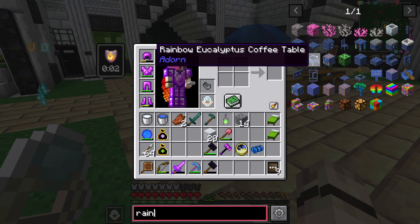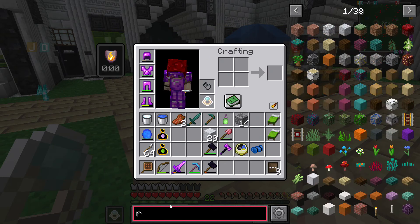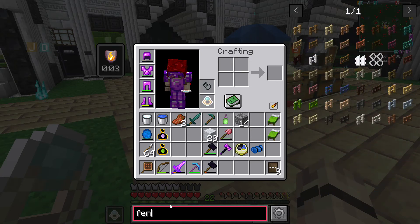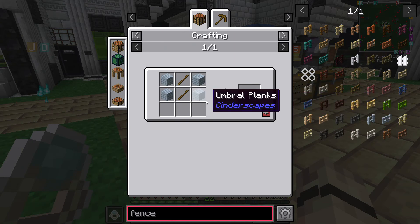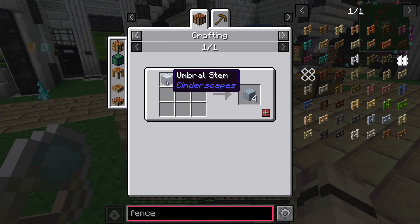It's a fence, it's okay. Yeah, it's offensive. What was the other thing I saw? What about an umbral fence? Well that's what I was looking at, the umbral stuff, because it's kind of like... But we need to get umbral stems.